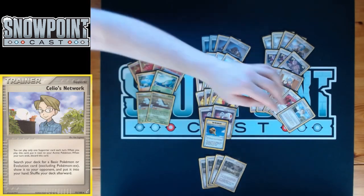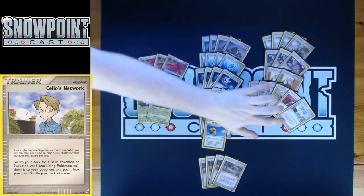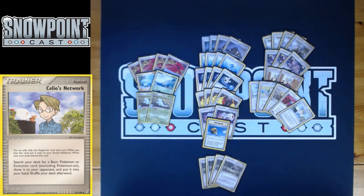You play one Celio's Network — the only card that lets you search for your Quagsire. With Castaway and Versus Seeker, your one-ofs become a lot more consistent. Celio's Network can also get you a Team Magma's Groudon if needed, giving you a third Pokémon search option for Groudon, which is relatively consistent later in the game.